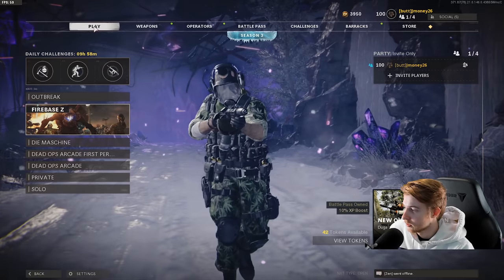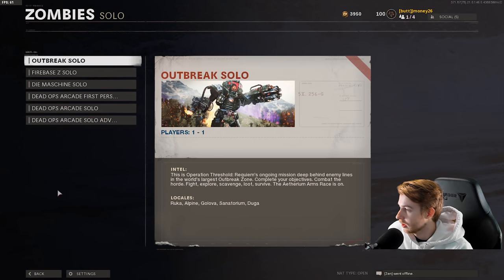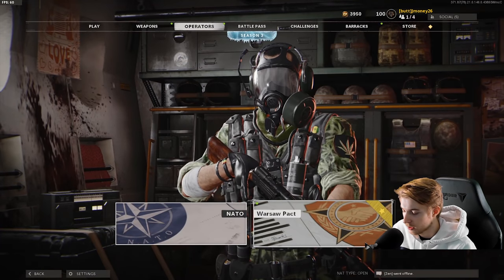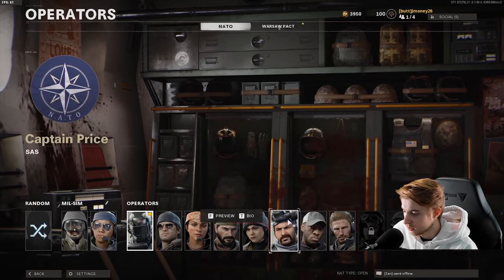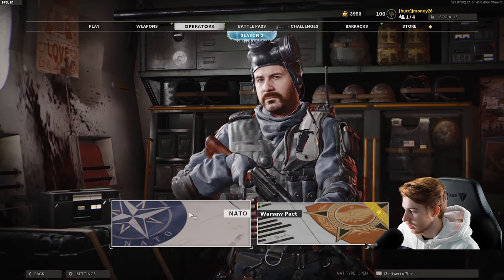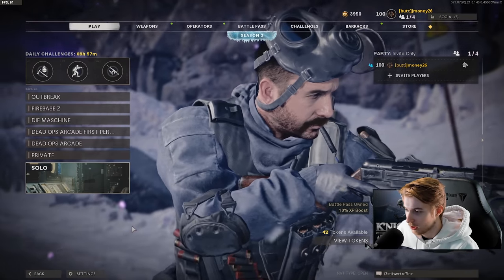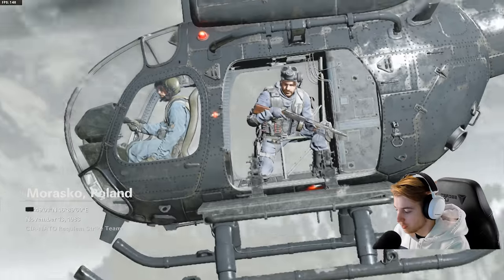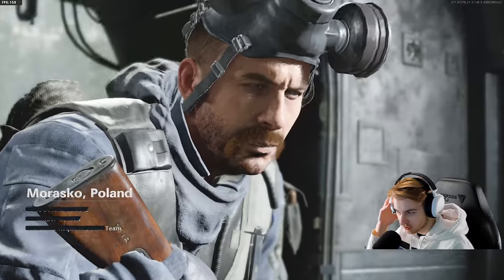With all that said, we're hopping on Die Machine again. I really like how the Dark Aether looks and I want to see more of it. Before we start, I saw something funny with the Captain Price operator — let me switch to him and see if I can get it to work. Captain Price has gotten to a helicopter and has no idea where he's about to be dropped off. He's got to be shell-shocked.